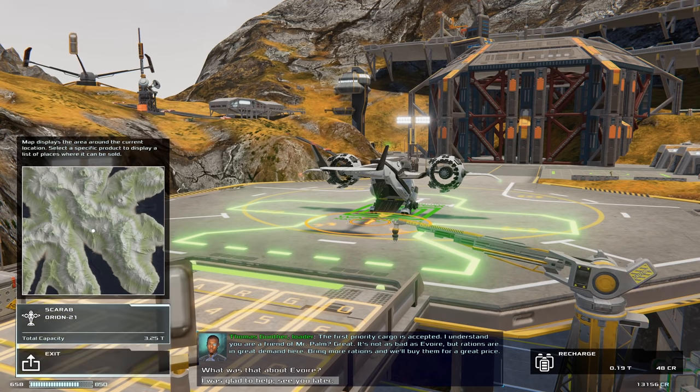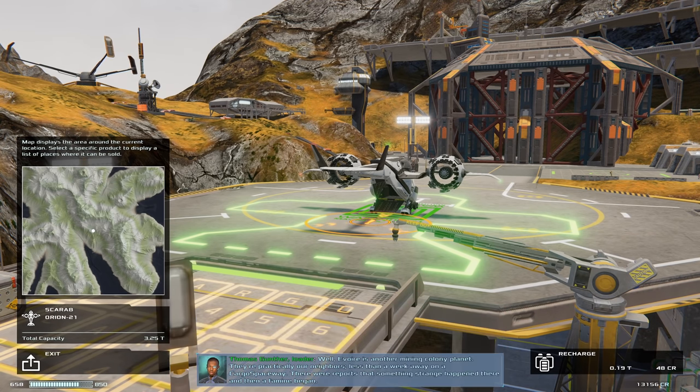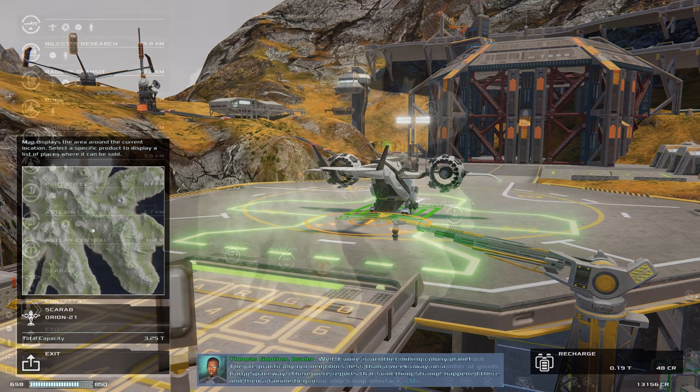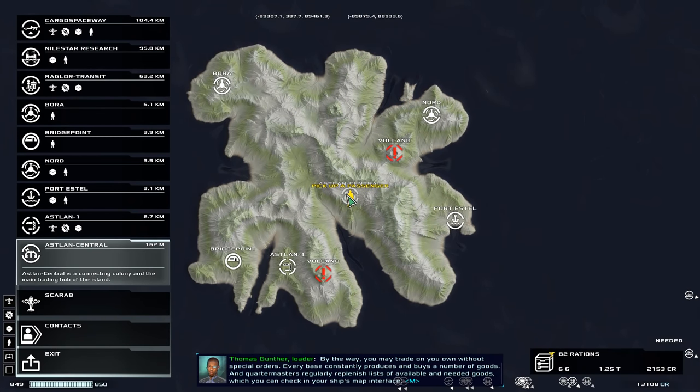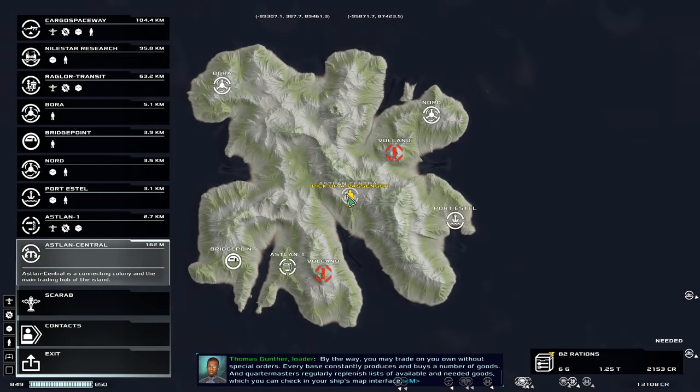The first priority cargo is accepted. I understand you are a friend of Mr. Palm. Siv-Servoir is another mining colony planet — they're practically neighbours, less than a week away on a cargo spaceway. There are reports of something strange happening there and then a famine began. I wonder what that was about. So it's telling us we can do some trade here, some special orders, and they'll buy some more rations off us. This is where things start to get interesting — we can see the various products that are around and where they want to be delivered to.